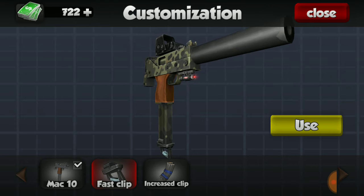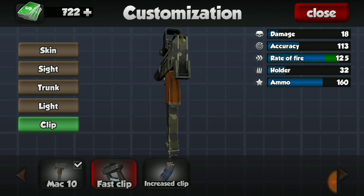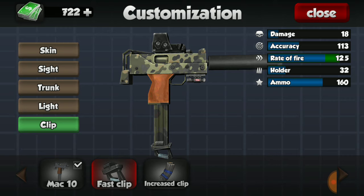The fast clip ups the fire rate by 2.5 as well. So after all of the customizations are added, the damage is 18, accuracy is 113 if you put on the laser, fire rate is 12.5 — which is pretty damn great — and a holder of 32 once again, and a total ammo of 160.